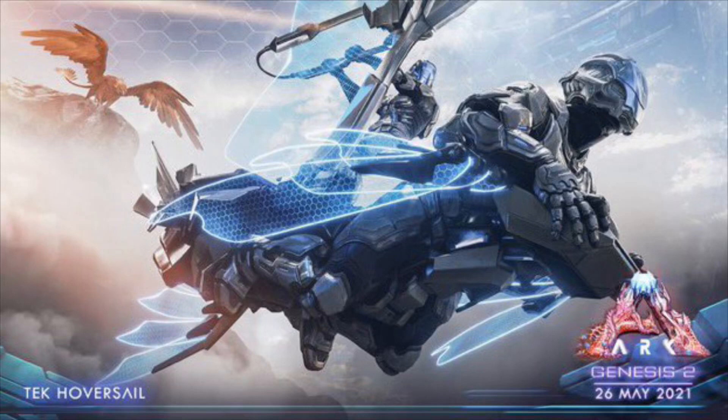A new Genesis Part 2 teaser has come out with a picture of the hover sail, which we've already known about from previous teasers. This is a cool close-up picture — two people can ride it, with one person sitting up in the front to control it. It's kind of like a flying boat where you can jump around and do different things.